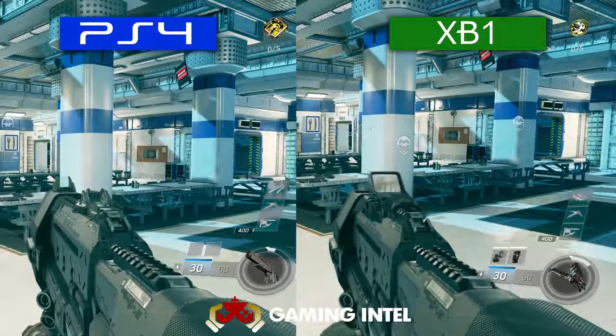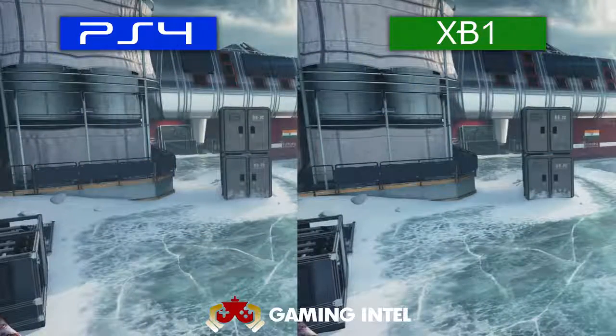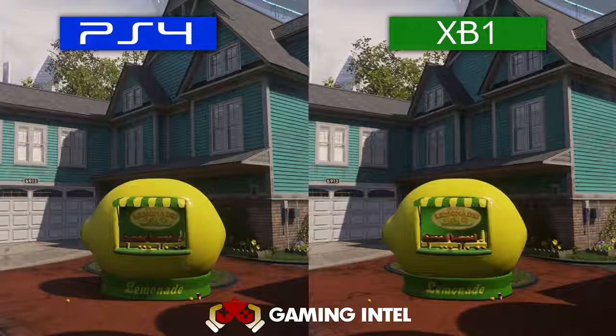Now if we go a step further and look at the cinematic intro before every match, we can see that in Frost on the PS4 there's a bit more detail on the left side and a bit on the ice, but overall everything looks about the same. In Throwback, there's no difference except the lemonade stand — there seems to be a shadow added on the PS4, but there's some light on the inside on the Xbox One.